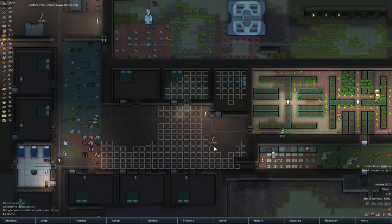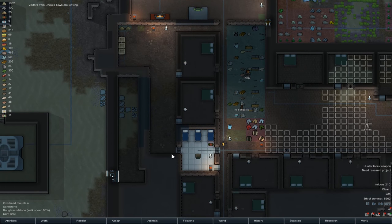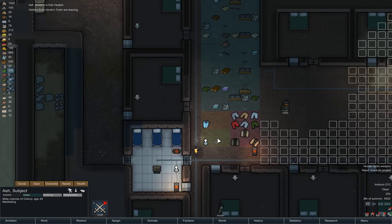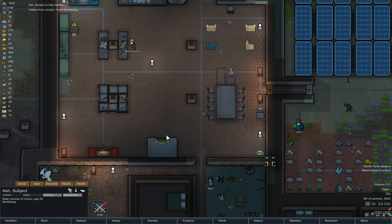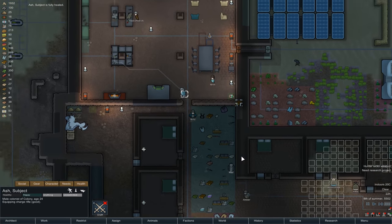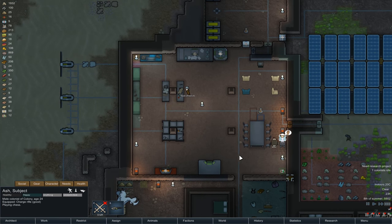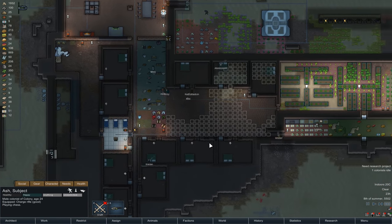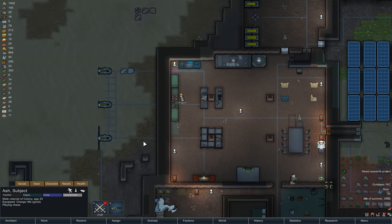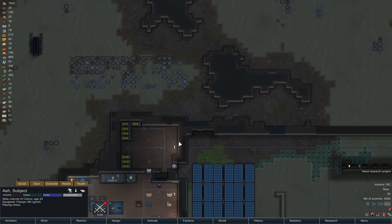Nice! Look at that — looking good! Hunter lacks weapon — Ash is up and ready to go. Ash, my man — here is the good collection of weaponry. Why don't you go get yourself a charge rifle, and then sit down. Yeah? Why not? So this is being slowed down by the fact that we don't have the stuff we need for Dragon.